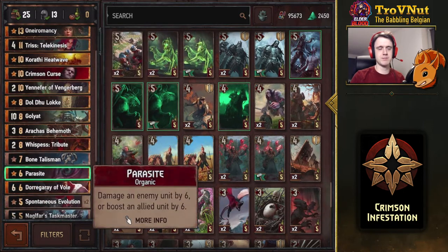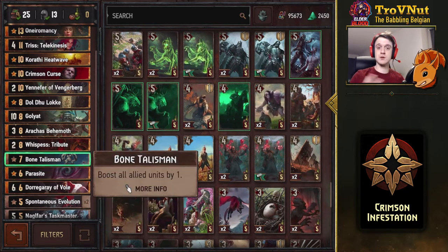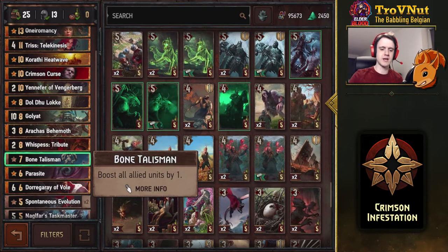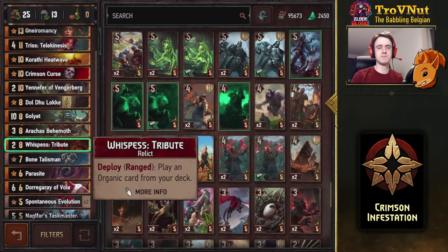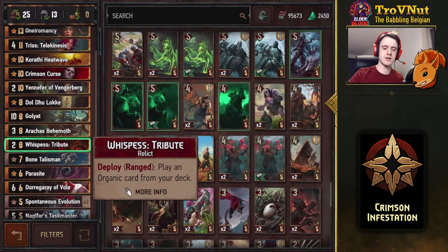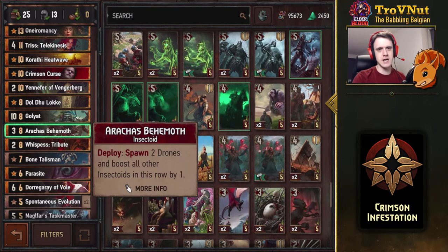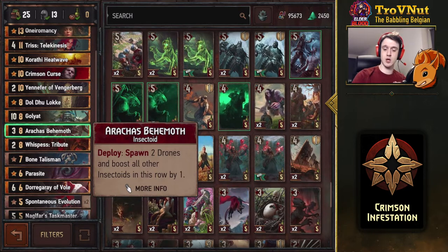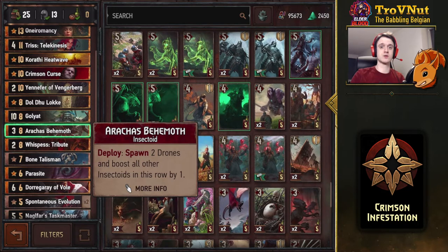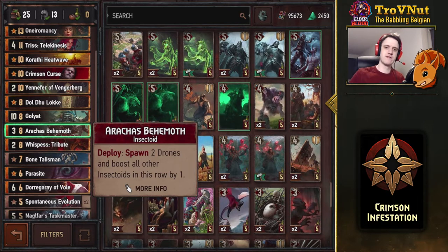Parasites is another simple six-damage hit, also giving you an extra drone because it's an organic card. Since we're swarming, Bone Talisman can't be omitted — boost all allied units by one, very powerful on a big swarm. Wispest Tribute lets you pull an organic card from your deck, a very good tutor especially for the most powerful organic card we're about to talk about. Then the Arrakas Behemoth: this big boy spawns two drones on its own row and boosts all other Insectoids in that row by one — except the two drones he just spawned. He can boost an entire row if you set this up correctly.